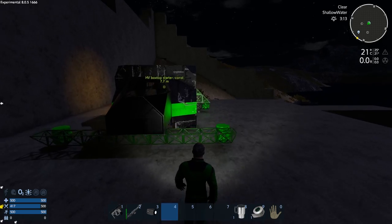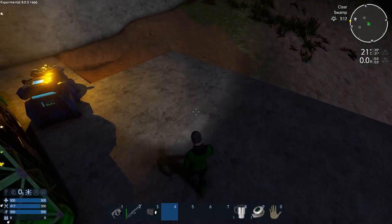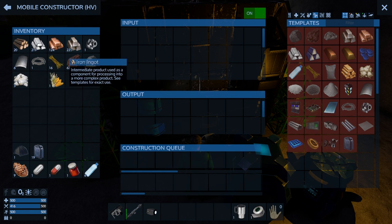This HV actually has a constructor on it, so we can bump up to the next step. We went from survival constructor to portable constructor, and now we're moving up to a mobile constructor on an HV. We'll put all our stuff in here.